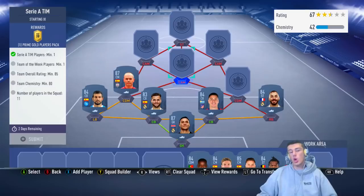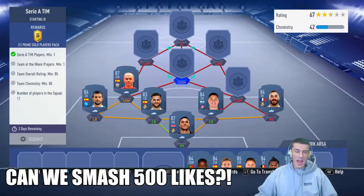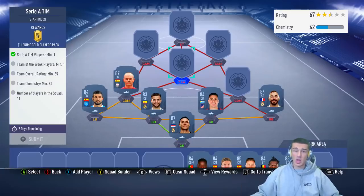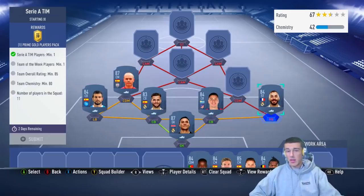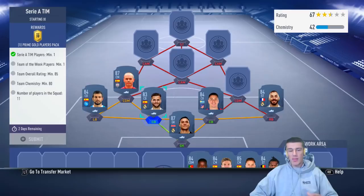The difference between 84 and 85 rated cards right now is huge. 85 rated cards are all 10k plus — the cheapest are like Zlatan and Alisson at around 9,500 coins. But 84s are like 2,000 to 4,000 coins depending on position and nation. Albiol is closer to 4k, while Benzema is closer to 2,500–3,000 coins. So it's way cheaper to go with 84s.